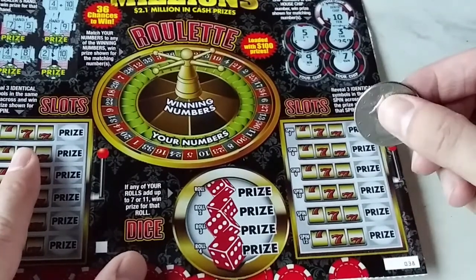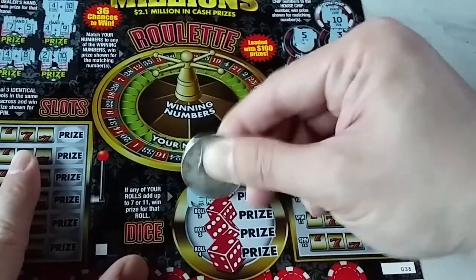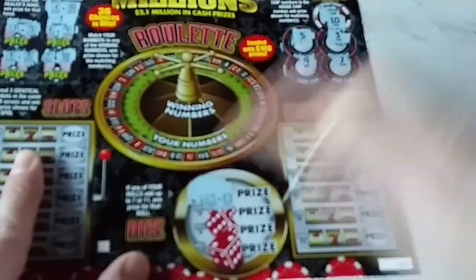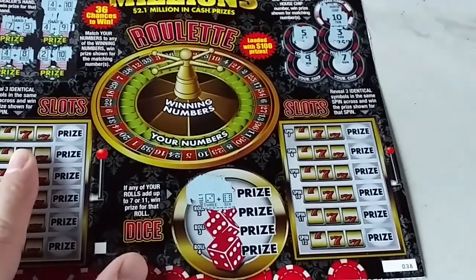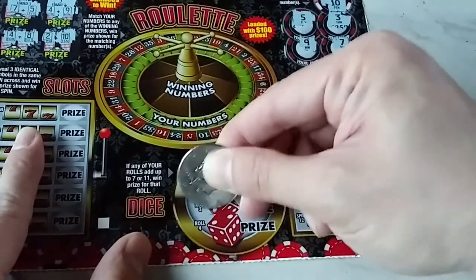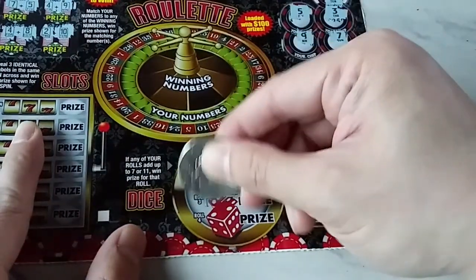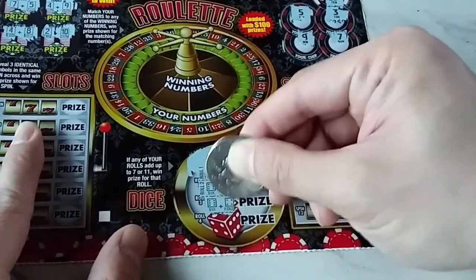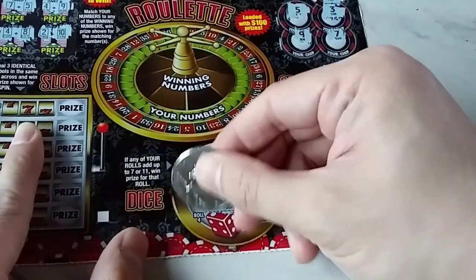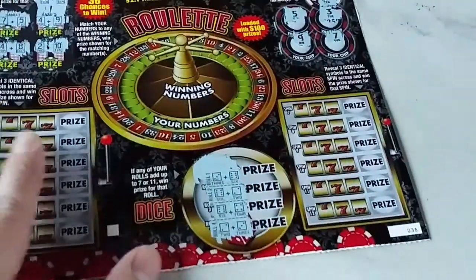Alright, if any of your rolls add up to 7 or 11, you win the prize. Let's see if we do. 7 or 11. There's a 9 — does that count for anything? Of course not. 7 or 11, idiot — that's what we are sometimes. There's an 8. Number 3. There's a 10. There's a 5 — don't win there. Slots are probably going to be the one that saves us.